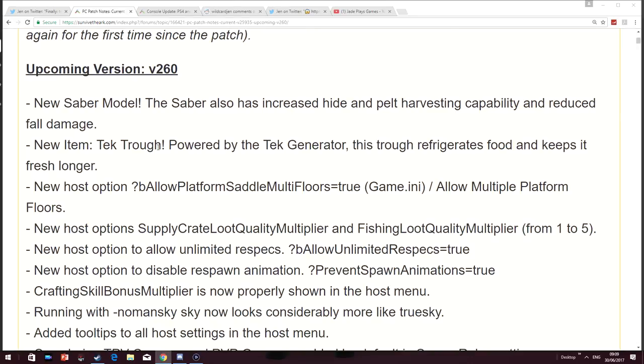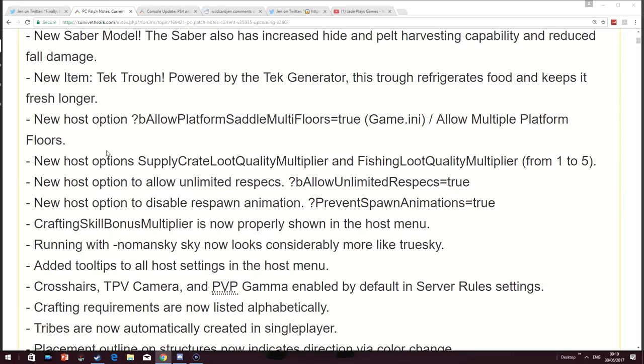You can take less fall damage. The tech trowel — the thing you thought you never needed but you probably really do — is powered by a tech generator. This trowel refrigerates food and keeps it fresh longer. There's a new host option for dedicated, non-dedicated and single-player games. You can now allow multiple platforms on saddles, so if you want to build that massive hotel on top of a titanosaur platform saddle, go ahead and do it.